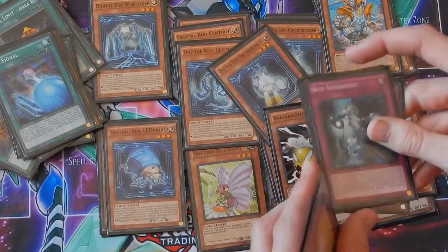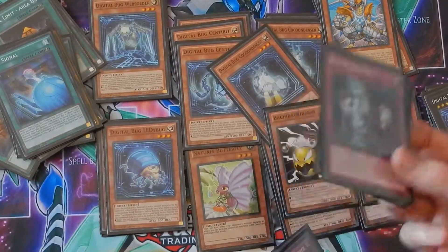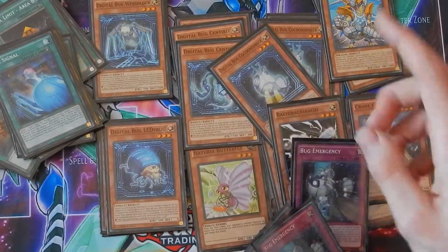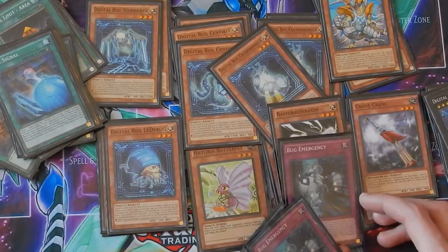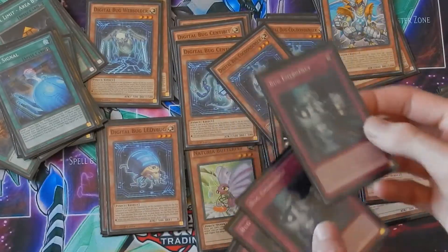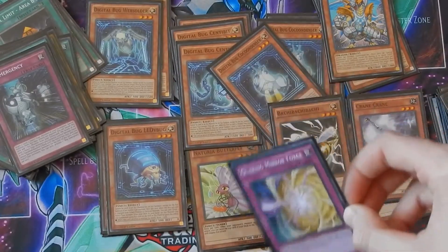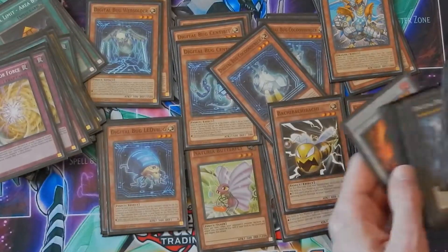Bug Emergency is not a great early game card but it's really good when you draw it mid-game and need a little help. You Bug Emergency, get two of your Digital Bugs — most likely Web Soldier — and then you can special summon a Rhino Bus if you remove your other Rhino Bus from the graveyard. It gives you good advantage. Two Quick Mirror Forces are in here because when they attack, monsters go into face-down defense position permanently, and the great thing is you can Core Badge them back into the deck.